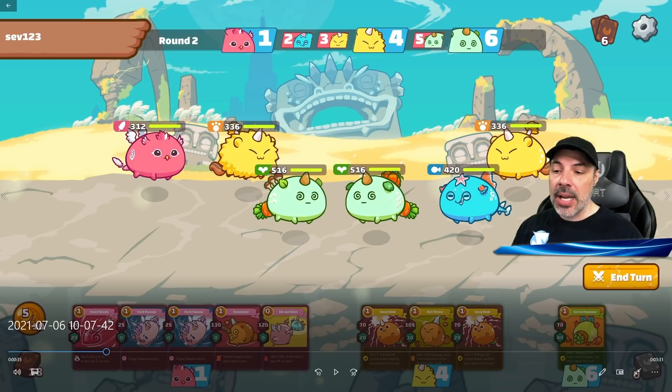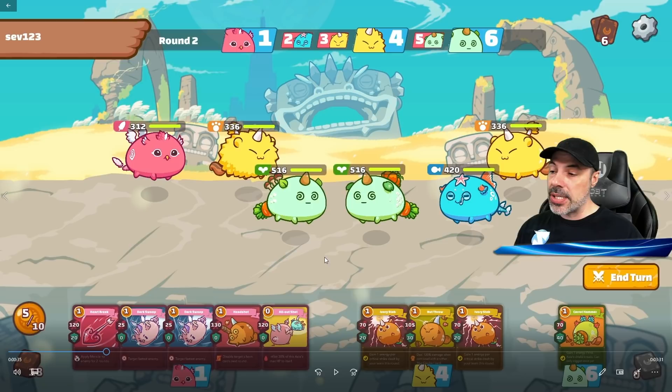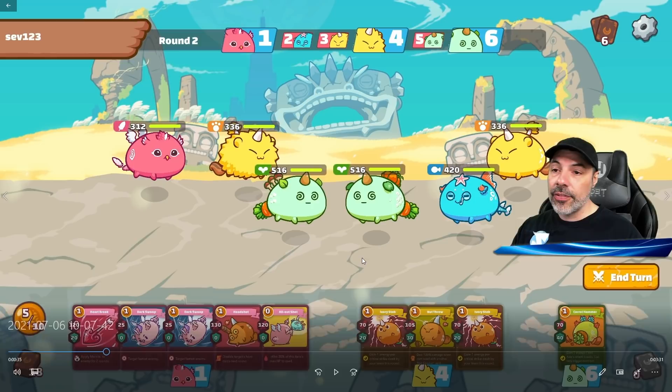Now I've got a few more options. I got a couple more beast cards but still not an effective lineup. There's a specific card I'm looking to combo with for my beast — it's called Ronin or Single Combat — it pairs well with the other skills to do serious damage through critical strike. With my bird I now have Dark Swoop, Headshot, Heart Attack, and All-Out Shot. The great thing about All-Out Shot is it costs zero energy, so I can conserve energy for next round.